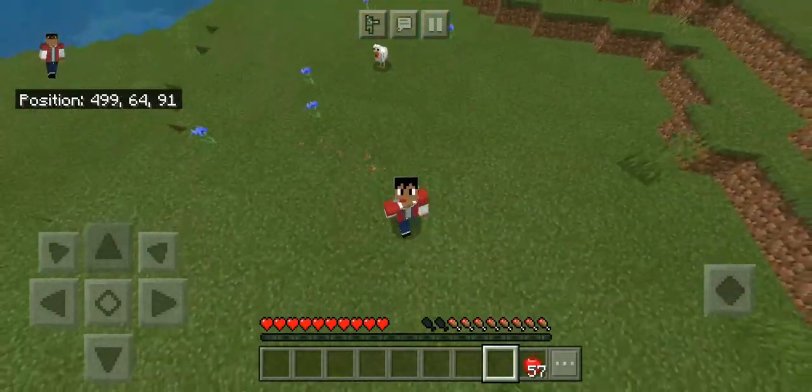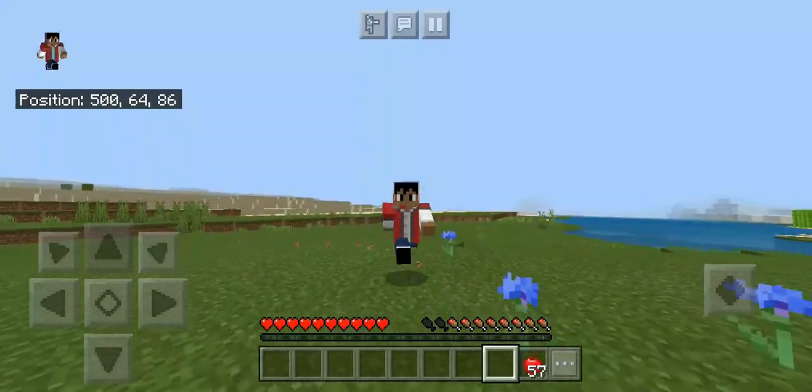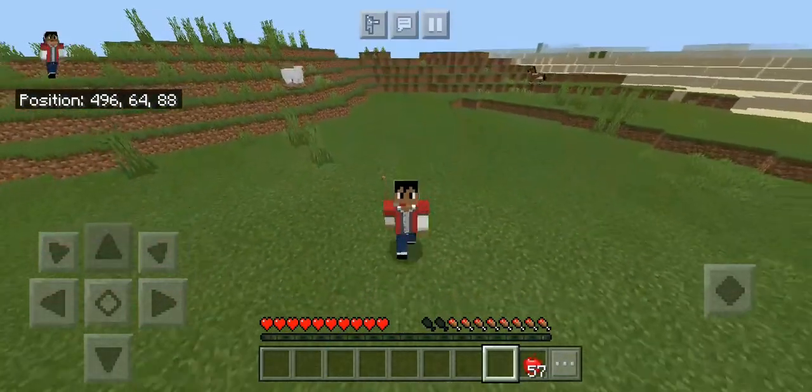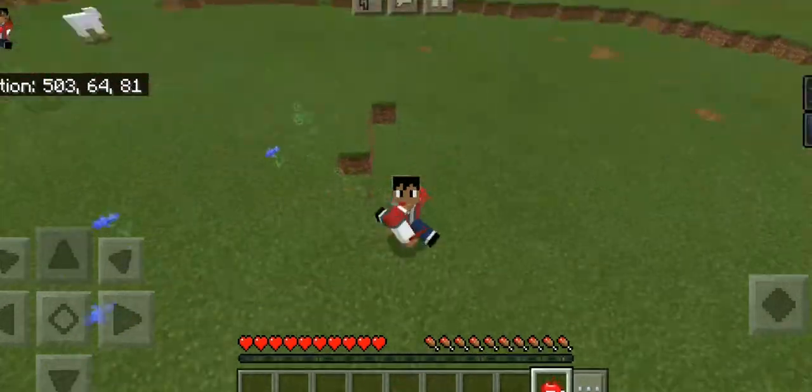Alright, so in Minecraft, we all know eating. When we get hungry, we have to eat and it helps us to generate health. But I've made it so that every time we eat, we get random potion effects.